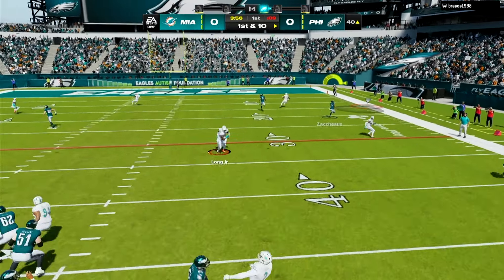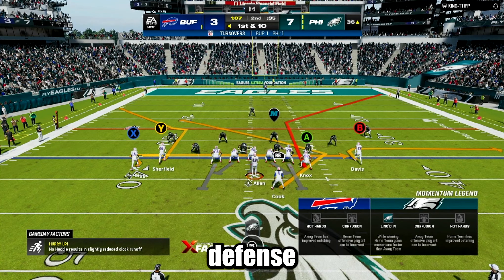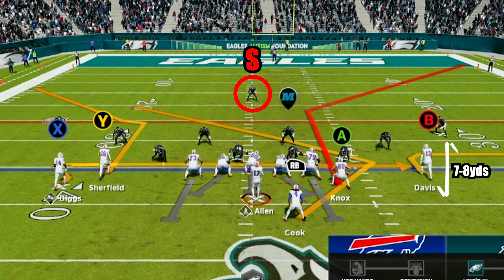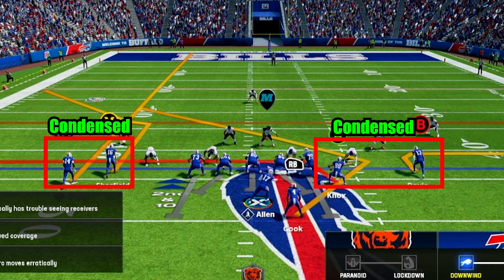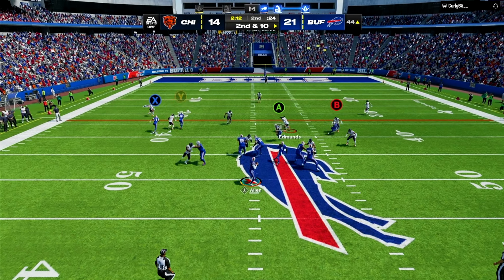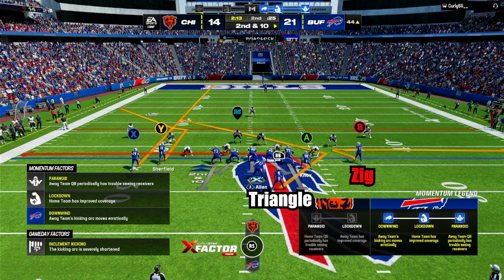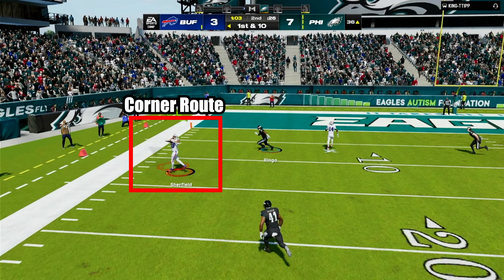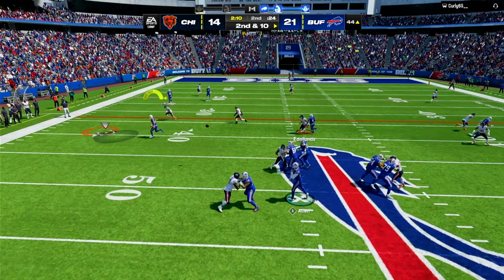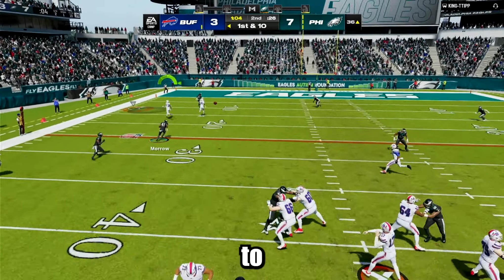Against zone defenses in this play, I'm going to show you two ways to exploit zones using different ways to run a flood concept and hitting the seams against cover three. I knew the defense was in a cover three with one high safety, corners seven to eight yards off the ball, and the slot corner having an outside shade. So I created a flood concept by putting X on a streak and A on a drag. It is important to know that when you are in a condensed set like this, you want to run this concept to the weak side of the field. This will make sure that the deep safety is pulled away from the corner route by the vertical route. Then I put B on a zig and left the triangle route by the running back as safety options. What this flood concept does to really any zone, including cover three, is create an open window for the corner route. The drag by the tight end will pull down the purple zone, and the vertical will pull the deep blue away from the corner route, which creates wide open space to throw to the corner.